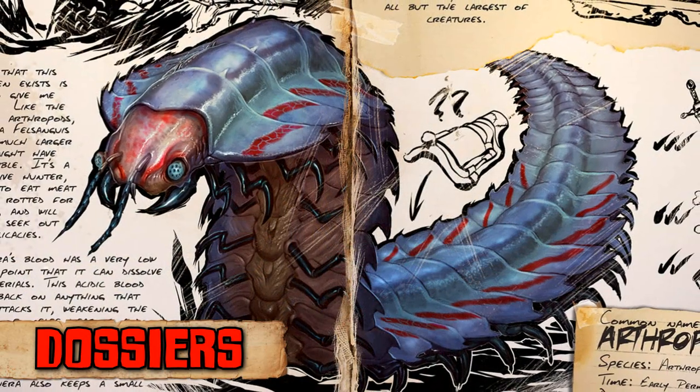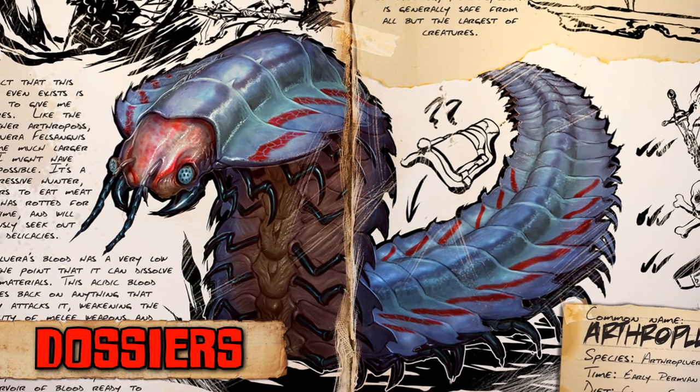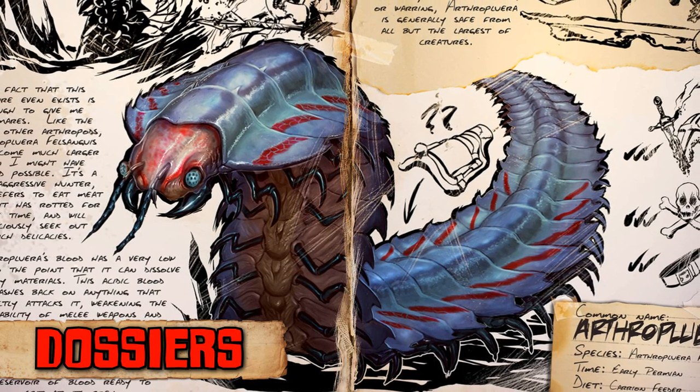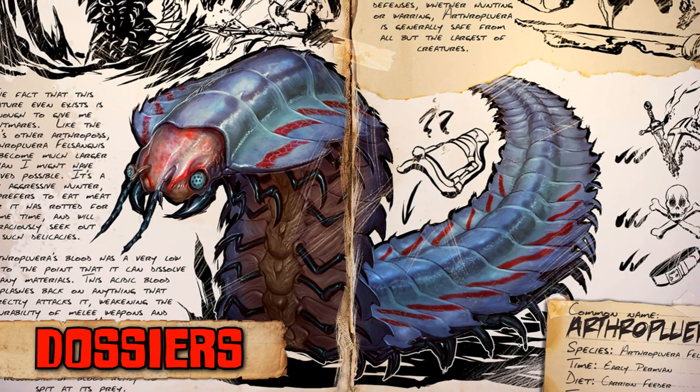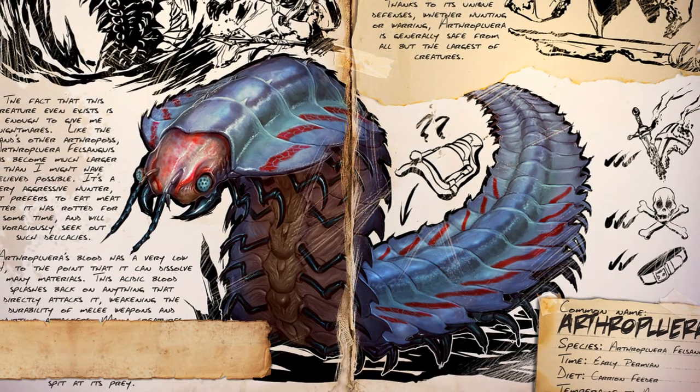The latest dossier to be unveiled is the Arthropleura, which is a large arthropod who thrives on rotten meat. Behind its rough exterior it holds acidic blood which the creature can spit out and degrade the durability of any weapon or armor it touches. This beast is tameable and will prove very useful in raids as it can be used as a ranged attacker.